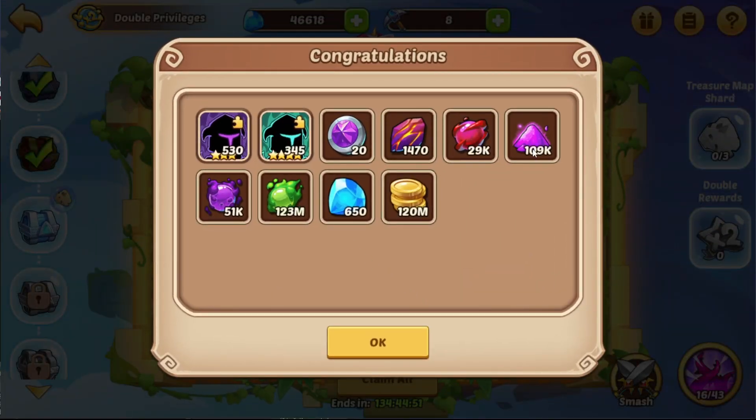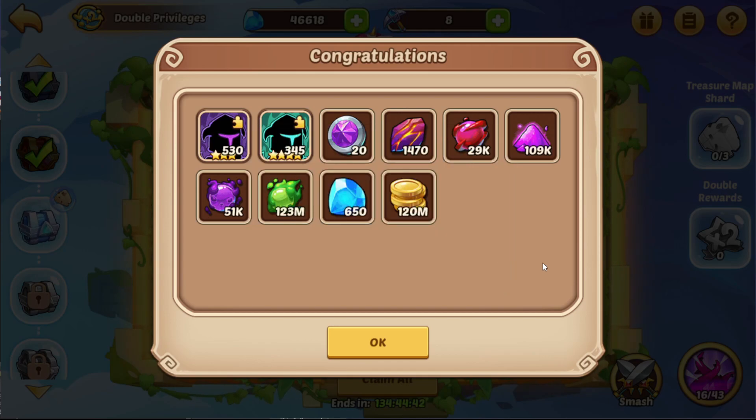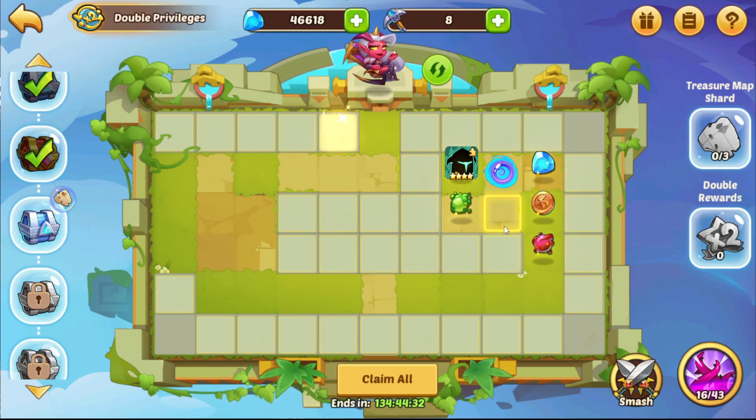Maybe some of you want this kind of loot. I really like the dust in here — 109k, pretty great. Also 51k promotion stones, always something I'm short of, and 20 super wishing coins are of course also far from bad. So I go for it personally and maybe you want to go for it too.